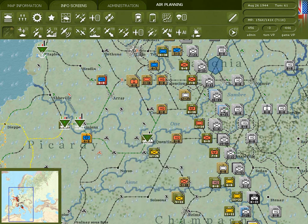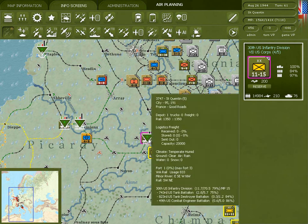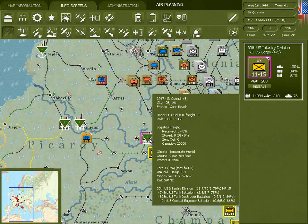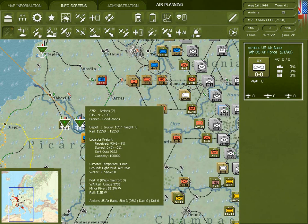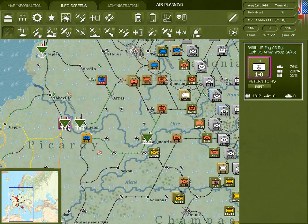It's easy to change the depot priority. Just click on the hex and you can use the period and comma keys to change the priority level. Since this forward depot is running through one rail line that runs back through these other depots, I want the forward depot to be the highest priority and I'm going to downgrade these other depots to a lower priority.